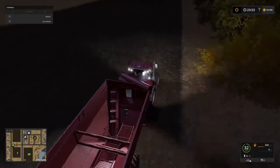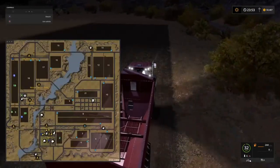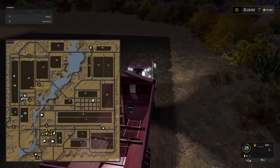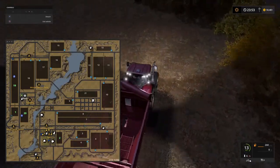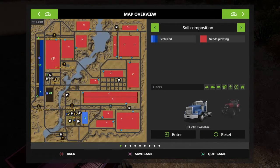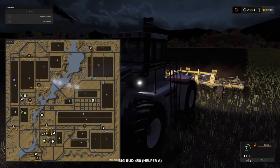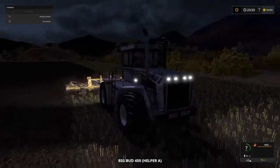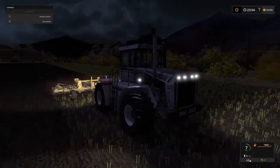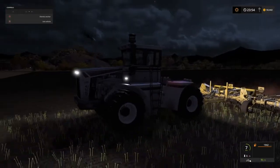Right now those funds are earmarked for other things. We still need to expand our workable fields. I want to try and get field 6 next — that's another good-sized field. How much is field 6 going to cost us? 257,000 — okay, so it's still quite pricey. There's the 450, chugging away. Love that engine noise.